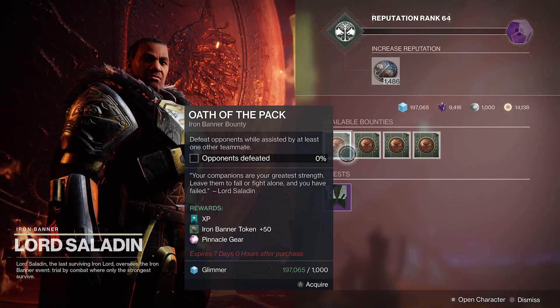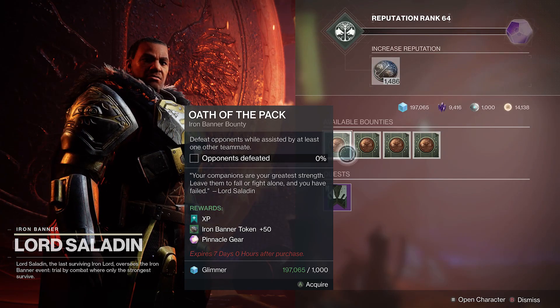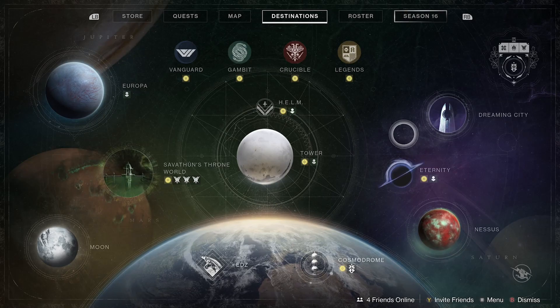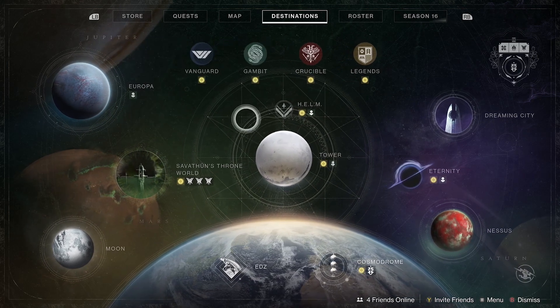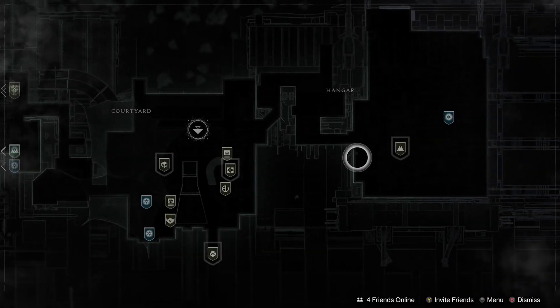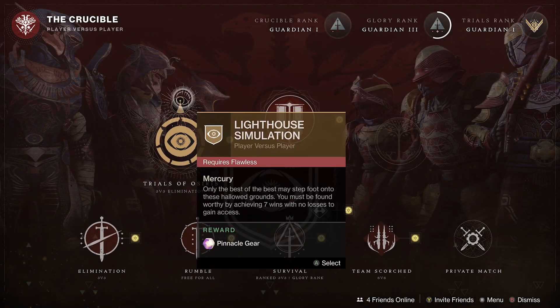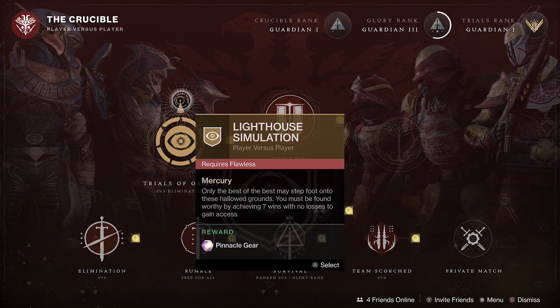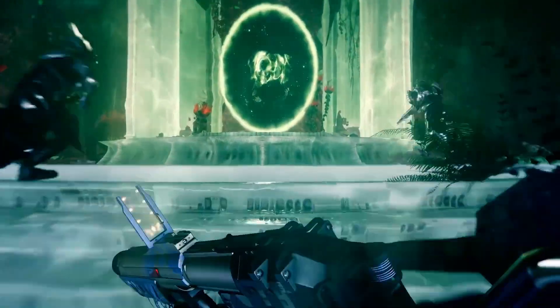The last few pinnacles are tied to Crucible. First, Iron Banner bounties — every time Iron Banner comes around there are four bounties, each a plus two pinnacle, and Iron Banner usually comes once a month. Then there are Trials of Osiris pinnacles: one for winning 50 rounds of Trials, another for winning seven matches (which can be across multiple cards, not the same run), and finally going Flawless — reaching the Lighthouse and opening the chest gives another plus two pinnacle.